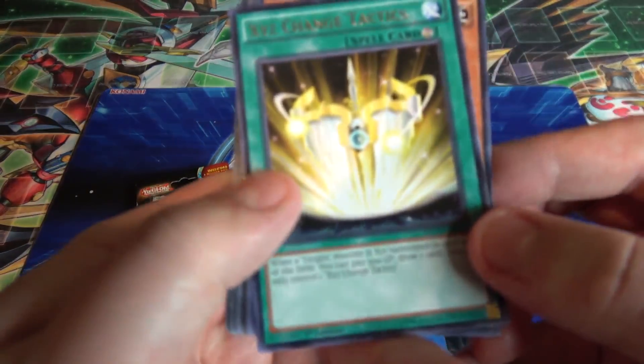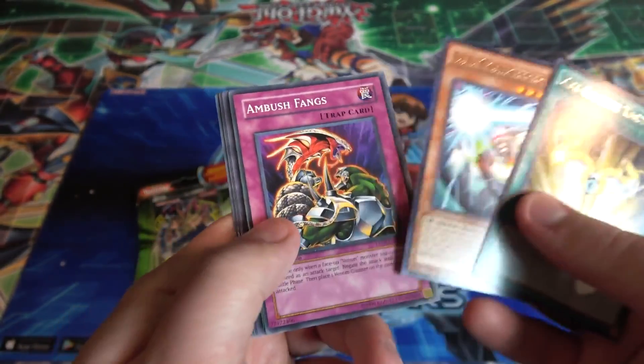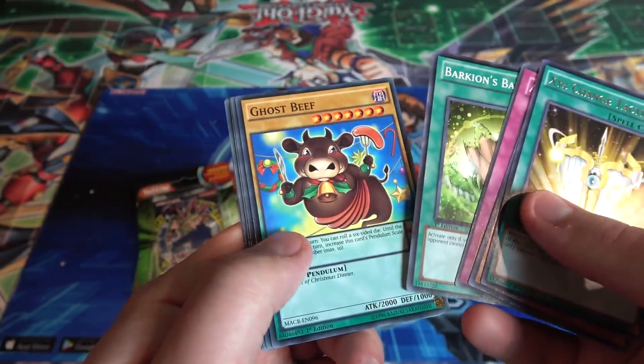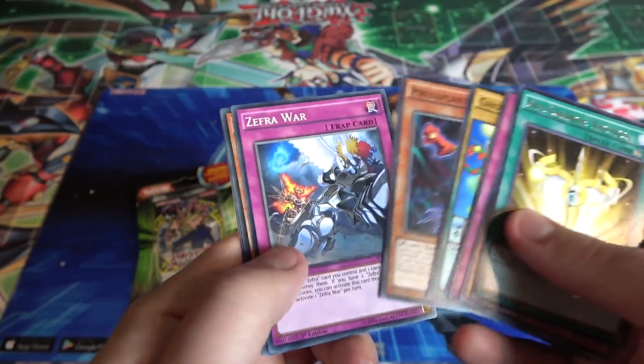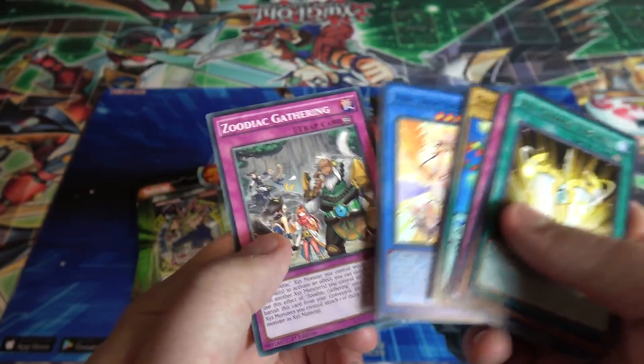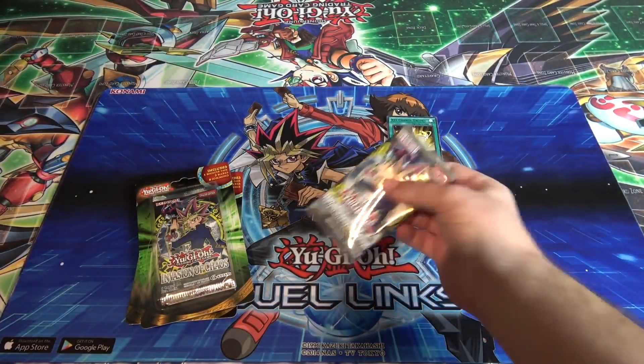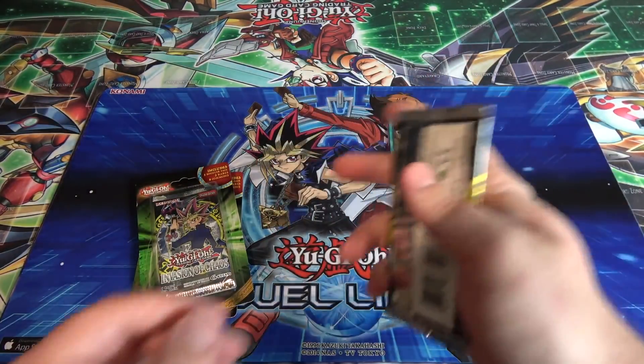Alright let's see what we get — first off we have XD Change Tactics, that's kind of cool. UA Goalkeeper — man, I miss UAs. And we have Ghost Beef, which always kind of creeps me out with its ritual and everything. There's a lot of Maximum Crisis commons and those kind of cards.